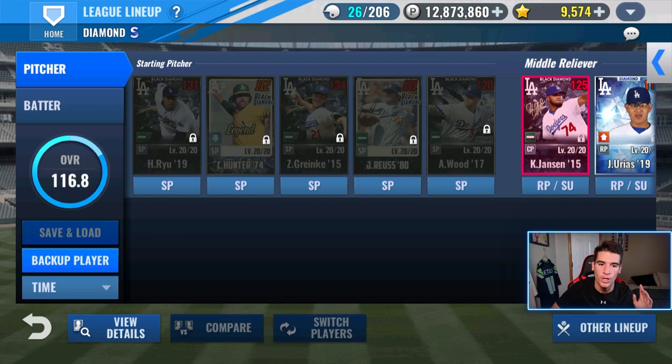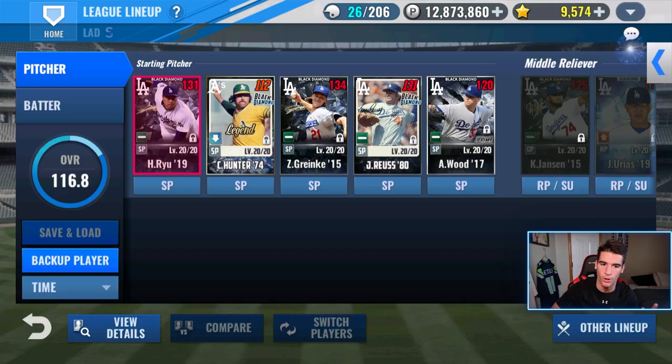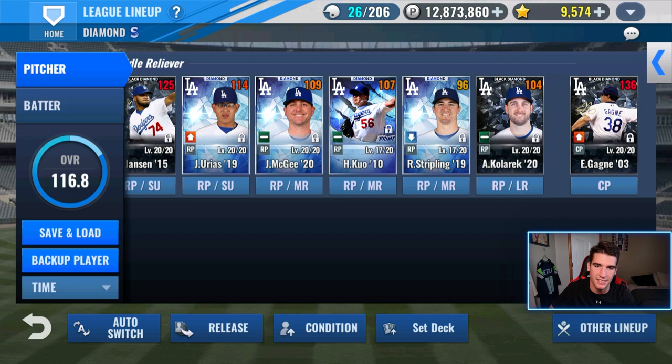This card is absolutely fire. He'll be looking very similar to the Ryu that we have right there — the exact same set. He's looking very nice as well. He is my best pitcher by far. Hunter is a close second, but Ryu is just an absolute baller. One more thing I'm going to do before we check out the new career mode is I'm going to make my normal Urias a black diamond as well. I have 60 black diamond pieces to be able to do that.